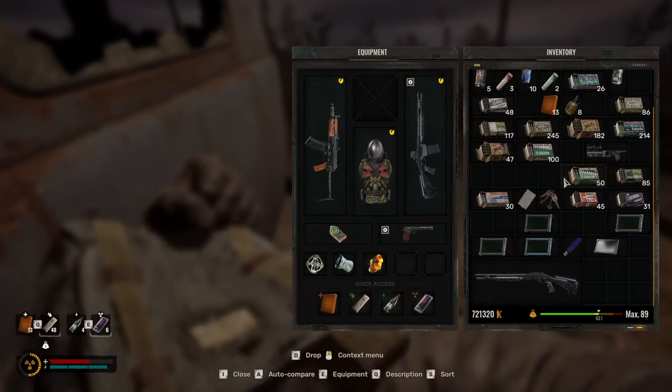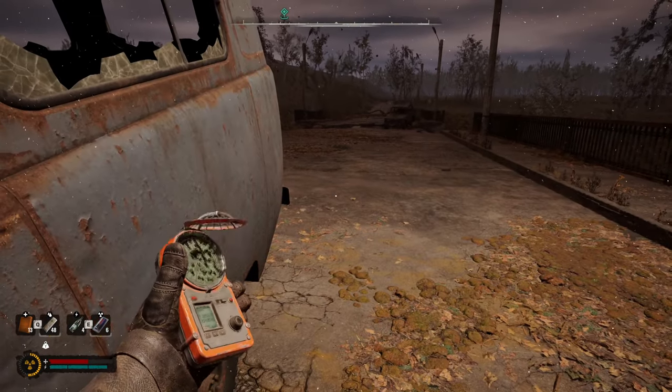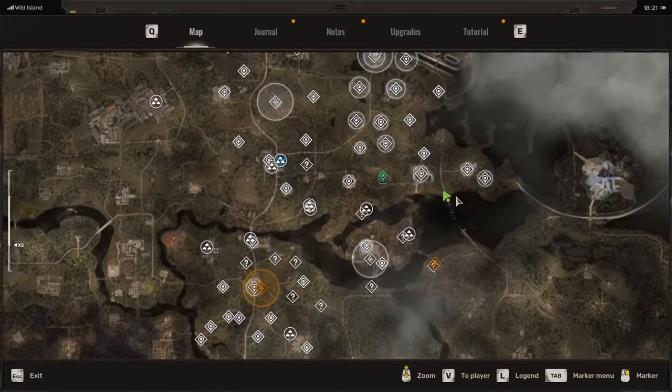Brand new, full durability. So if you wanted a full durability one for free, you don't have to buy it. And there you go. That's it — M860 Cracker location. Again, it's right here in Wild Island in Stalker 2.